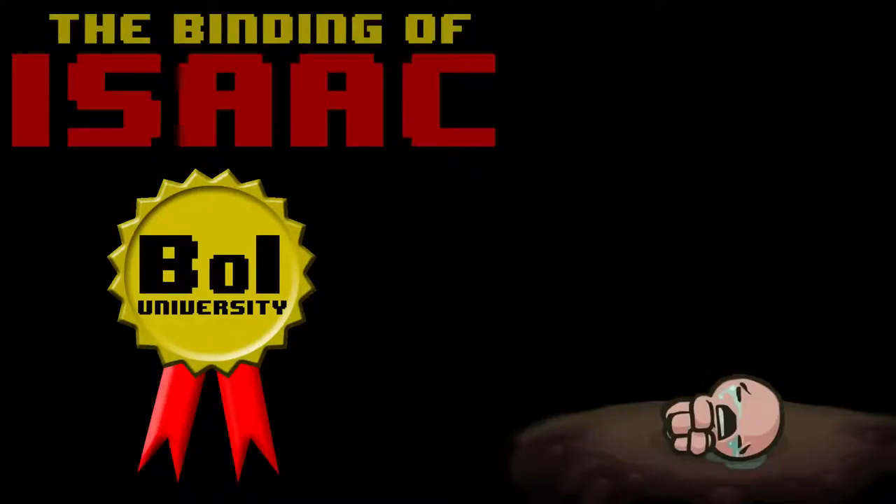Hey everyone, welcome to the Binding of Isaac University. This is an Omnigryphon Quick Guide for the Hourglass. The Hourglass is a Use item which upon activation will slow all enemies and projectiles in the room for approximately 7.67 seconds.